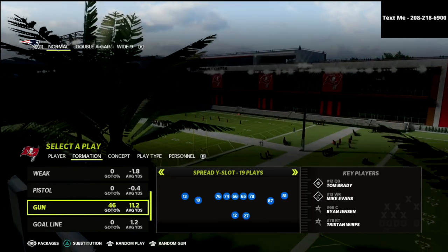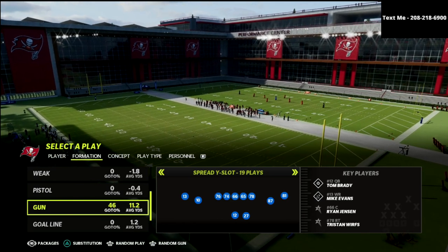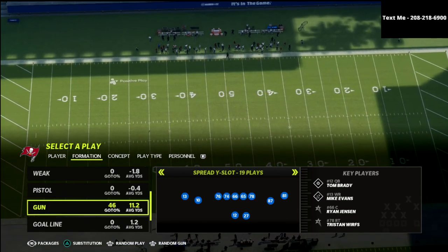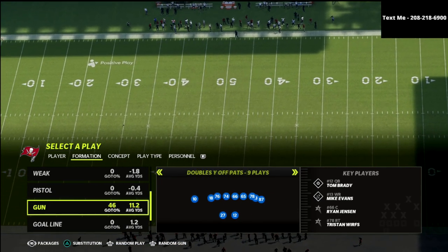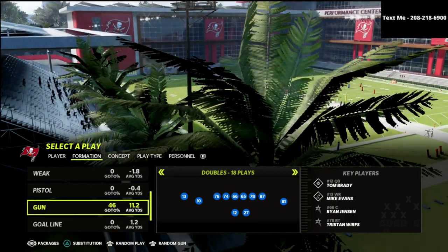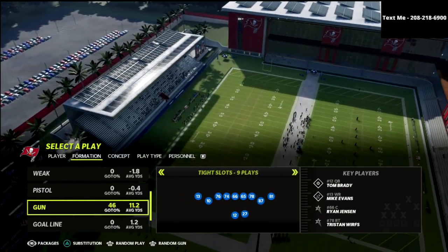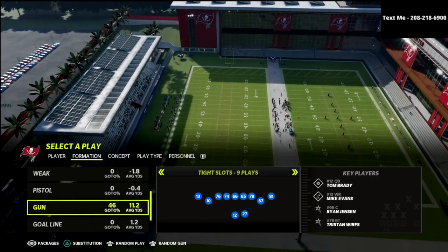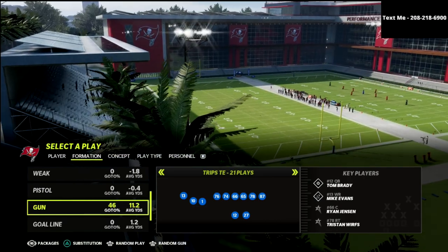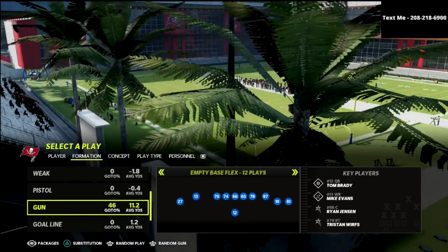We'll start with the regular Cover 3 Match and explain how this works. This is best against two wide receiver by two wide receiver sets — a spread set or a double set. The Cover 3 Match rules don't work very well against tight slots because the compression can mess up the match.